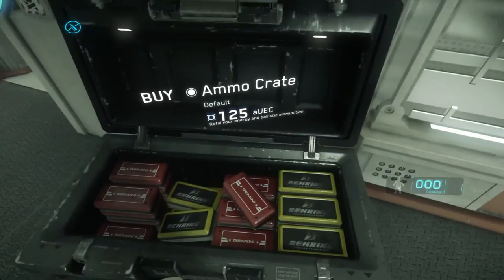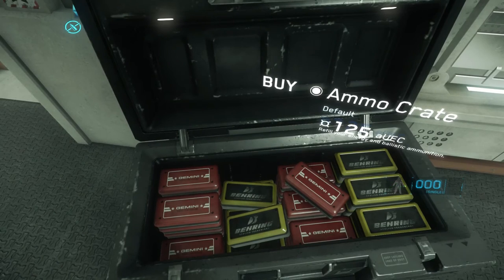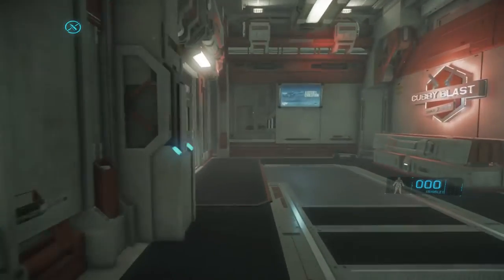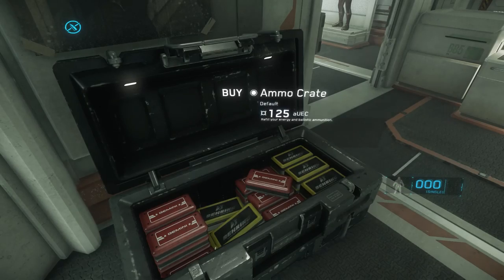You can get more ammo — when you run out, you can go to the ammo crates and buy additional ammo for your various weapons. It's 125 Alpha UEC. And that was the shopping experience at Cubby Blast with all the different items available there. Thanks for coming out and checking out this video, and I'll see you in the verse.